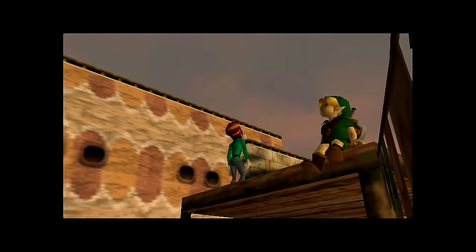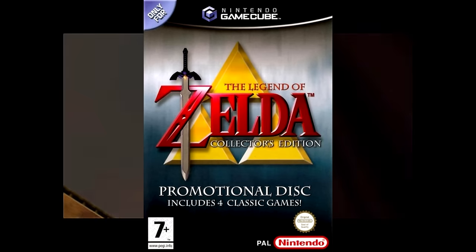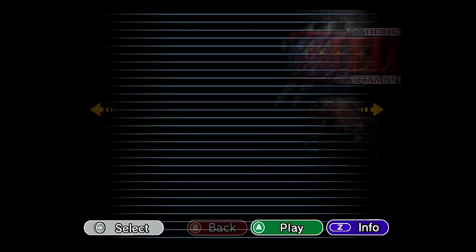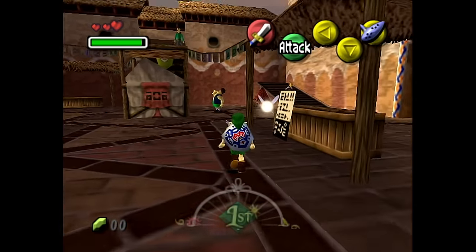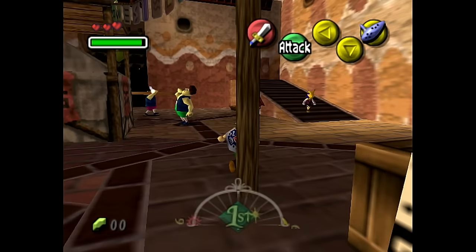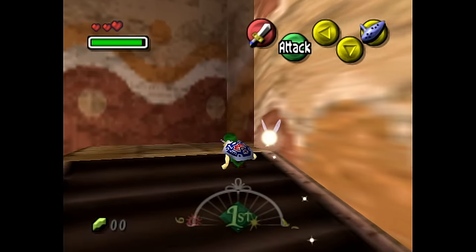In 2003, Nintendo had a great idea: a Zelda compilation game. The Legend of Zelda Collector's Edition included the first two NES games and both N64 games. The only problem was that Majora's Mask's release on this disc was very buggy, plagued with random crashes, performance issues, and graphical inaccuracies.